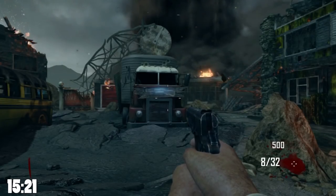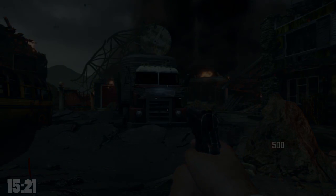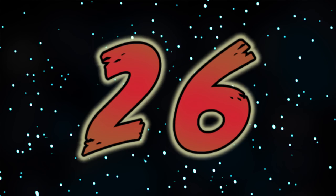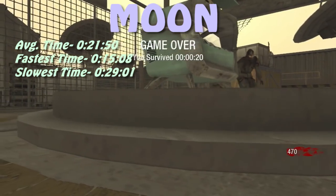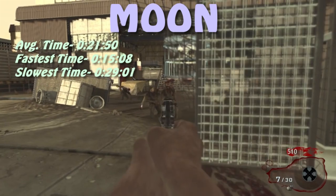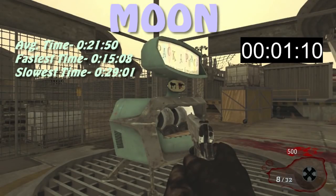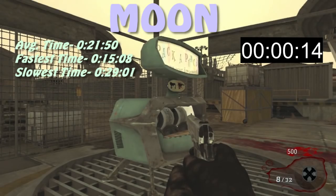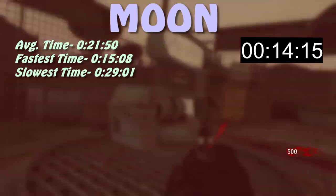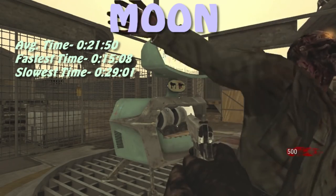That was a lot to explain, but with that, let's get into the ranking! In last place at number 26 with the shortest survival time, we have Moon with an average time of about 22 seconds to death. This is far and beyond the map you'll die the fastest on without touching your controller, because you spawn right in the middle of an area where zombies spawn out of the ground right beside you.